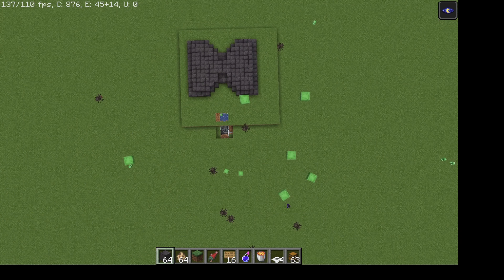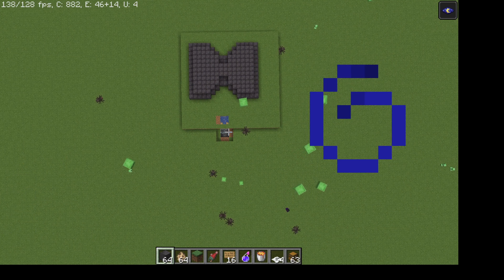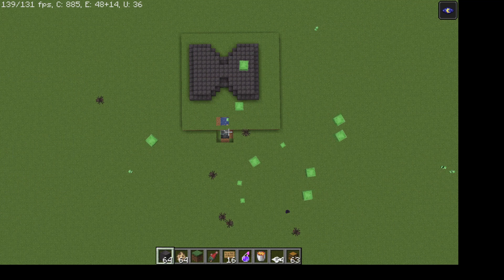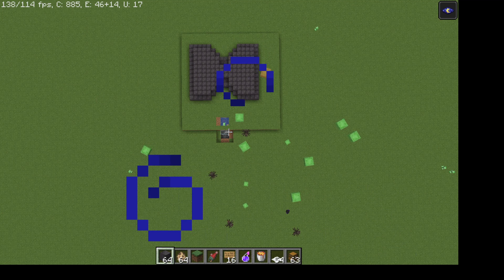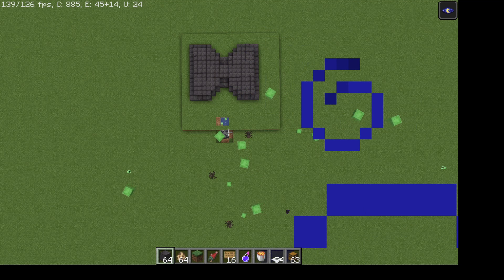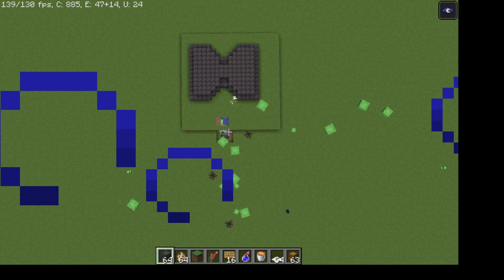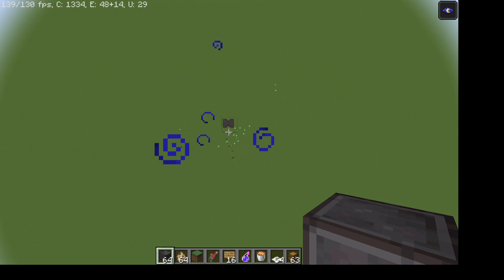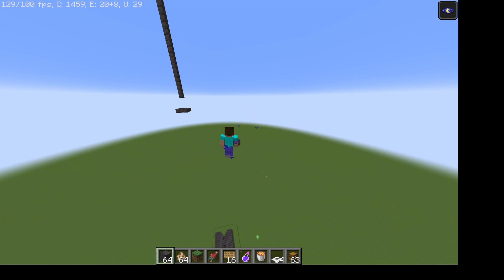As you can see, we're starting to get some creepers. I had to turn it on to daytime — that won't normally happen in a survival world, but they're coming in during the day since there's no other mob spawns. As you can see, it is very efficient, and in about five minutes you get about two stacks. I hope you guys enjoyed and I'll catch you in the next one. Bye bye.